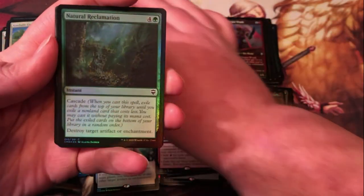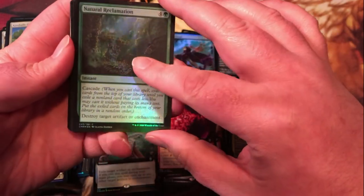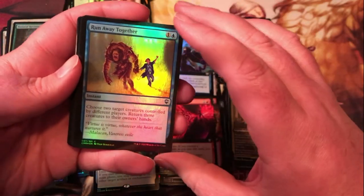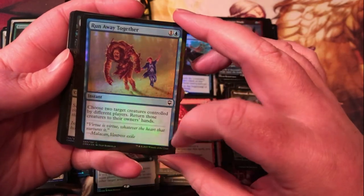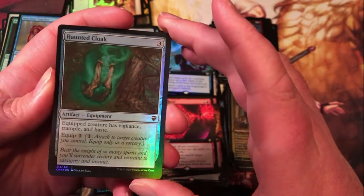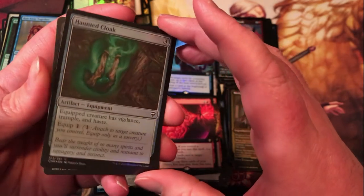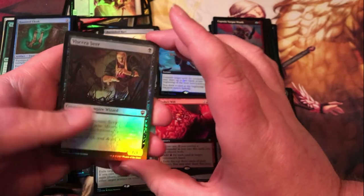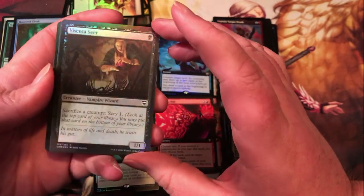Natural Reclamation — five mana, cascade; destroy target artifact or enchantment, not bad at instant speed. Run Away Together — I think that was just in Throne of Eldraine, pretty recent reprint. Haunted Cloak — seems like a pretty solid equipment to me, especially for a common: three generic for an equipment, equipped creature has vigilance, trample, and haste, equips for one mana. Definitely kind of a fan of that — obviously it doesn't give shroud or hexproof like Lightning Greaves or Swiftfoot Boots, but still seems pretty good. Foil Viscera Seer there.